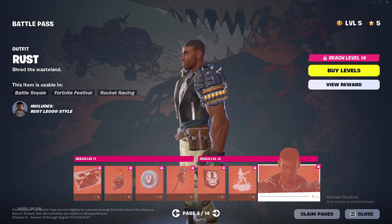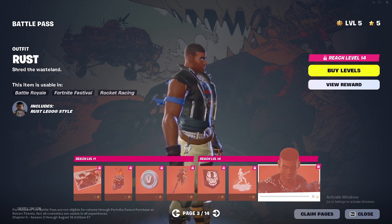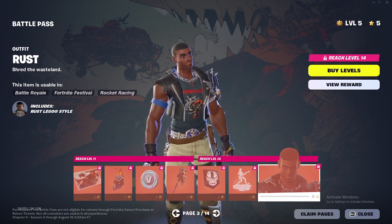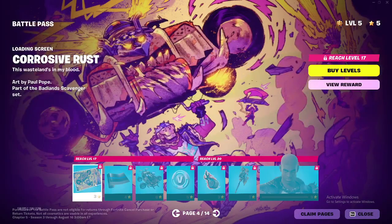I wonder what the key is for. You can see the ammo, you can see the spikes, and then the chain going around the ripped-up jacket. I love this belt — it looks like he won WWE. Now we're on to this loading screen.